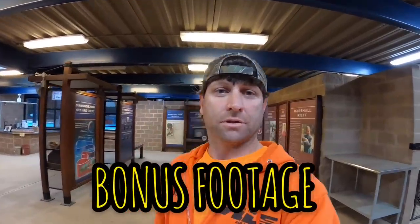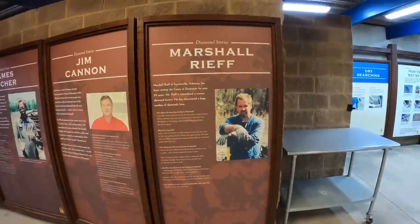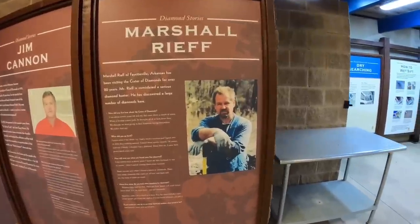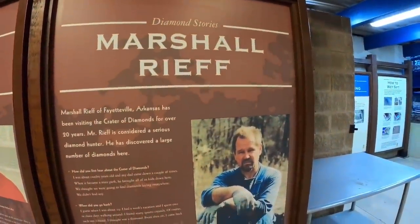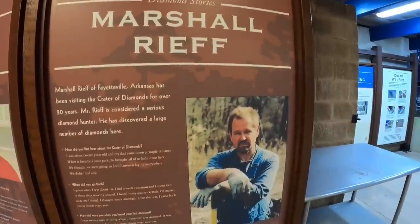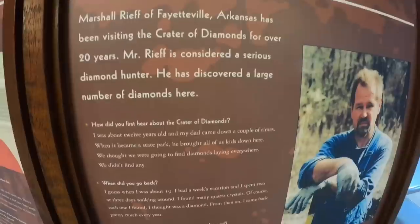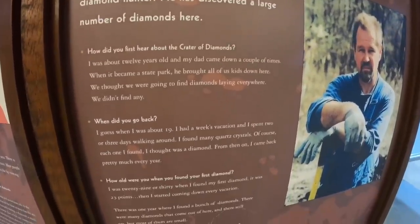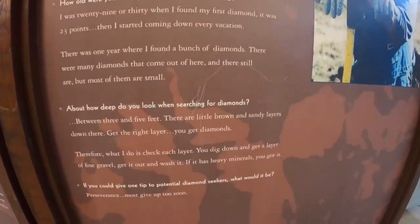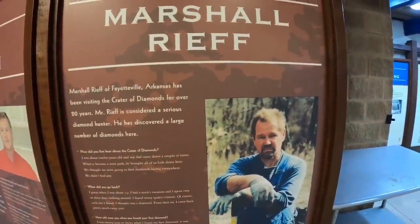I'm at the diamond discovery center and if you look over here you can see a man named Marshall Reef. A lot of you may wonder how I got my nickname 'Diamond Miner Ivans' — it was this man right here. I talked to Marshall for a couple years and he's the one that gave me the nickname. This man found over a thousand diamonds in one year, probably about three thousand diamonds total. You can pause this and read it. Very knowledgeable diamond miner.